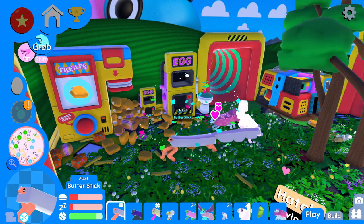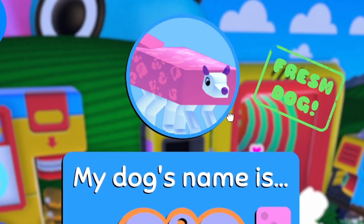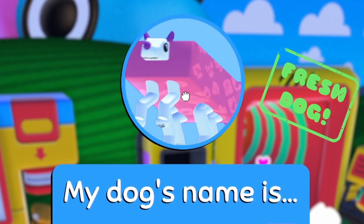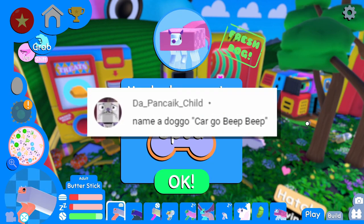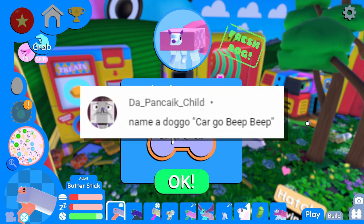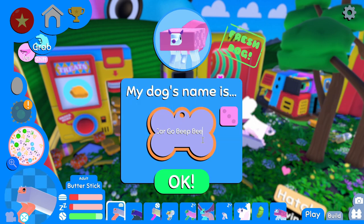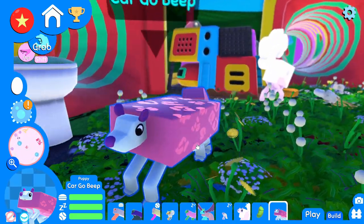Let's pop Recreation out of the incubator and see what we get. Wow, you are pretty wide. I like starting with something that's kind of wide. I didn't realize you had so many legs — I thought you just had four. Based on a comment from DaPancakeChild: name a dog Cargo Beep Beep. It's such an awesome name, I'm going to do it. We're just going to go Cargo Beep — but we all know in our heart of hearts that your real name is Cargo Beep Beep.